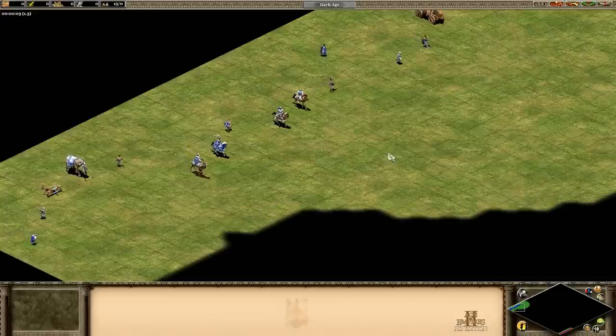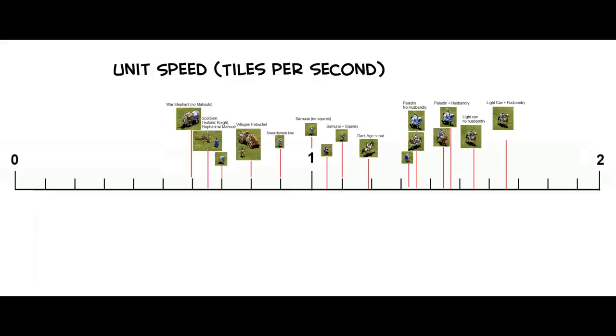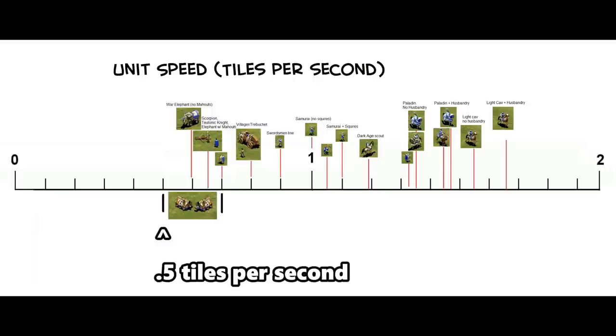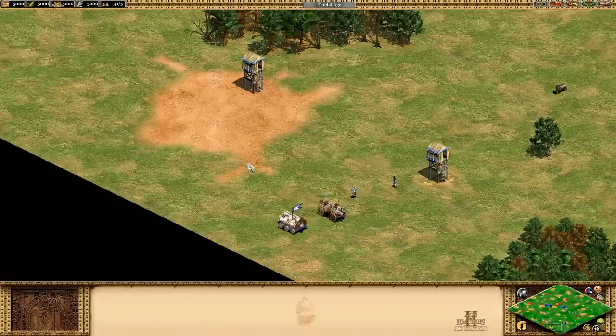But what does that mean — is 0.7 Age of Empires tiles per second fast? To put it in context, let's look at the speed of some other units. The rams fit within the range of units tested, with the bar representing the possible speed depending on how many infantry are garrisoned inside. The battering and capped rams are incredibly slow without a garrison — significantly slower than even the un-upgraded war elephant and only two-thirds the speed of the trebuchet. Fully garrisoned, they can reach almost the speed of a villager and faster than the Teutonic Knight without squires or the post-imperial war elephant. The siege ram's range goes from the un-upgraded war elephant up to the swordsman line without squires, significantly outpacing both the trebuchet and the villager.